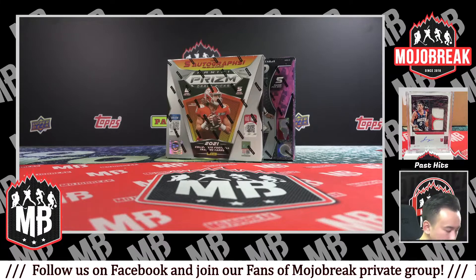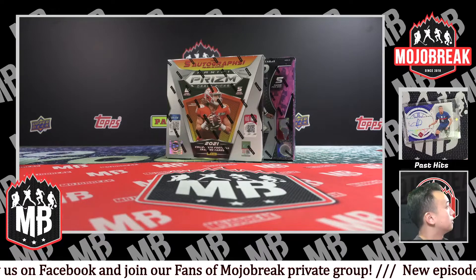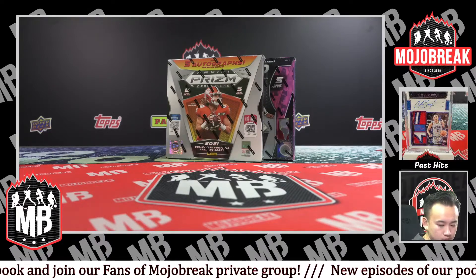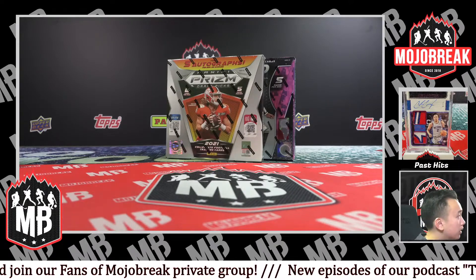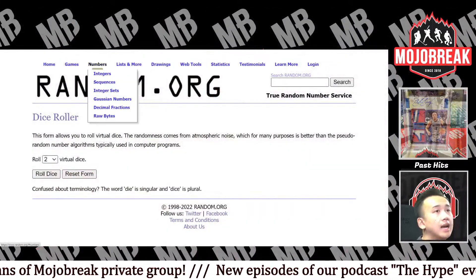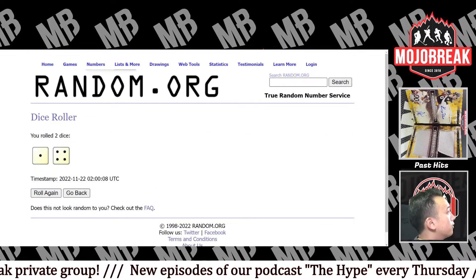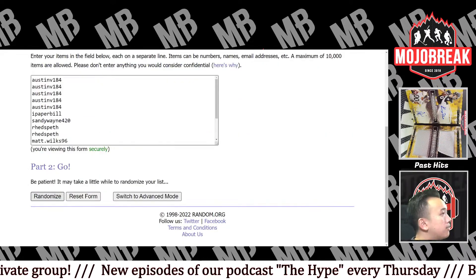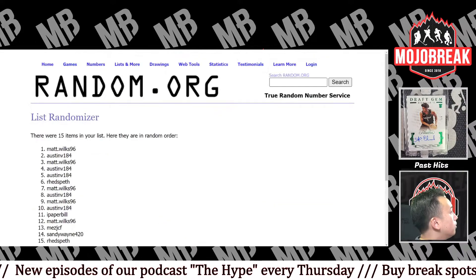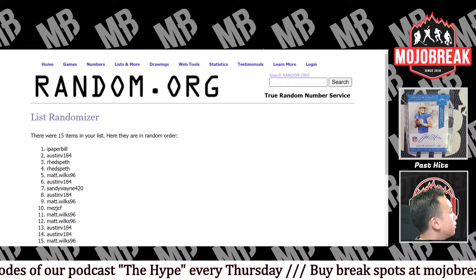Alright guys, what's going on — today we are doing 2021 Prism Draft NFL Dual, year two box mixer random team one. We are going to go on to the random, do the 15 bonus spot, do the teams. Almost pressed schedule — meant to press random. All the names are in. Snake Eyes automatically defaults to three-one, and four is five bonus spot. Top name after five, good luck — one, two, three, four, and good luck.